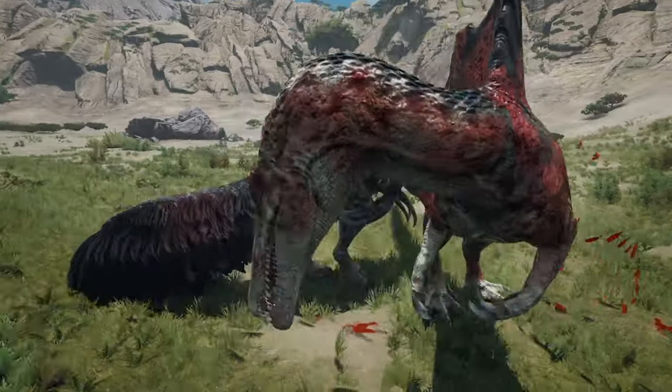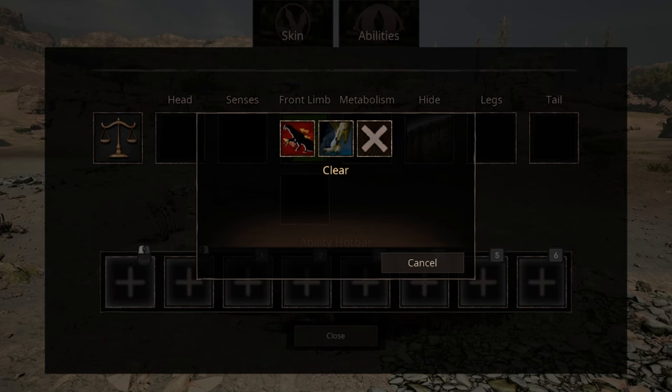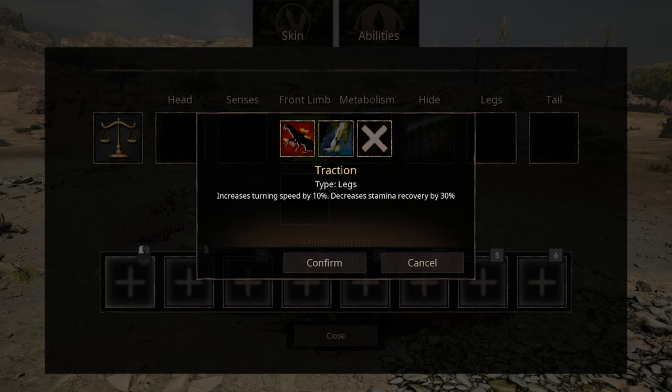For height, we have three options. The first is the standard height that gives neither positive nor negative effects. The second, Resilience, increases resistance to bleed and venom by 50%. Then we have Lightweight, which increases speed at the cost of turn radius and armor. For leg abilities, we have two options: Attraction, which increases turning speed at the cost of stamina recovery, and Charge, where you hurl yourself forward causing damage to anything you hit.